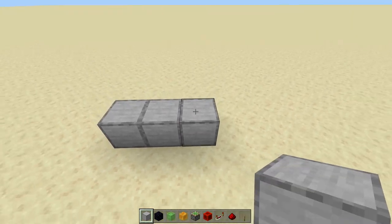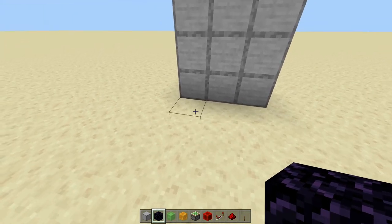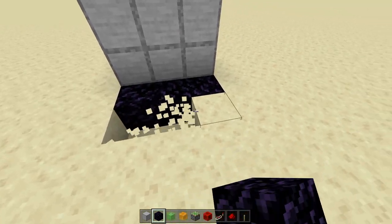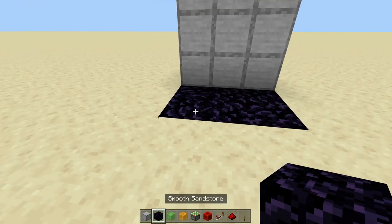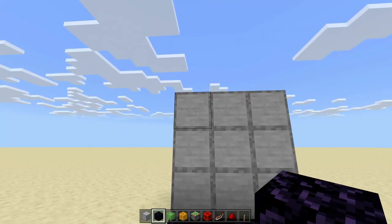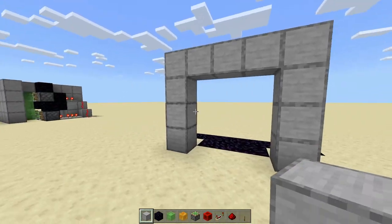First, build up your door as a reference. As you can see, I built my 3x3 door. You're going to go behind it, then once you're behind it you're going to dig out three blocks below and place those three with obsidian. Then three behind that, replace those with three obsidian. Then go to the left two and place those with obsidian, then right two and replace those with obsidian. Now you can break down your door if you like — let me put an outline of where my door will be, so in this ring is where my door should be.